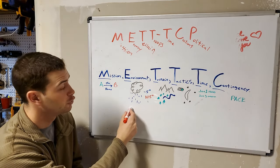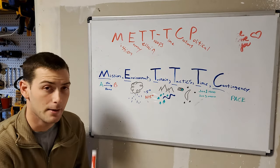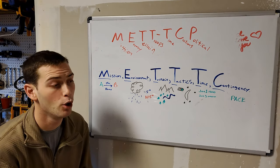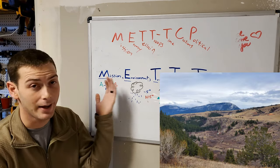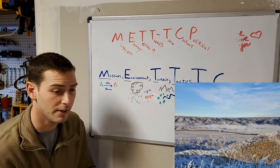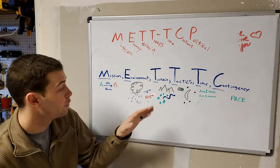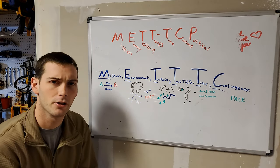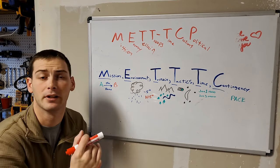Moving over to E. In the original it was Enemy. In mine, I changed it to Environment. What is the environment around you? What are you going to be coming up against? Because the environment, in my opinion, can be a solid enemy of yours. Environment could be cloudy weather, rain, extreme heat or cold — negative five degrees or 105 degrees. So your clothing and gear will have to work around that environment, knowing that it can change. Maybe you know the weather upcoming, maybe you don't. You have to pack appropriately.